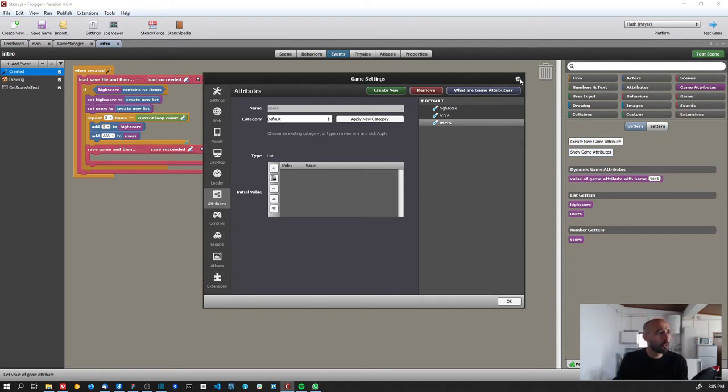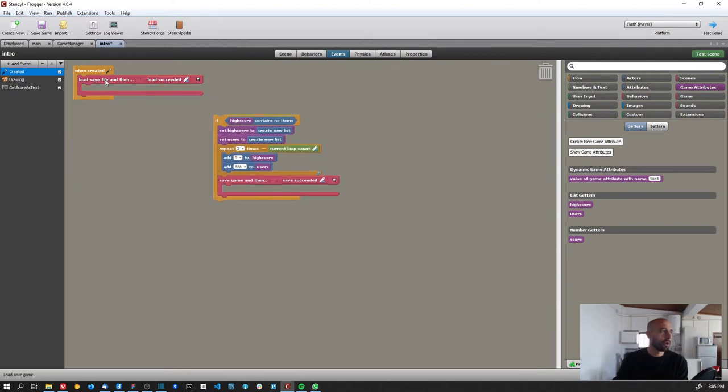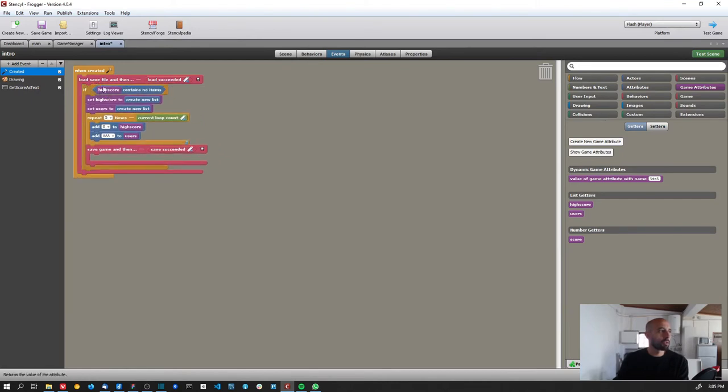With these two game attributes, on the intro scene event creator when the game starts I load the save file. This is a block — loading the save file may take a while, so you need to use the block and place your code inside it to access the data. Inside, I check if the high score list has items or not.